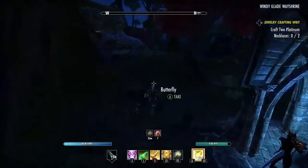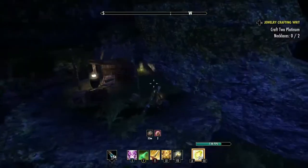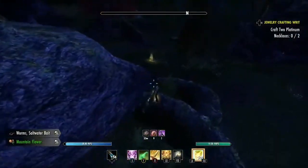Pass the way shrine, jump up on the rocks, and go behind this little tent building. You'll find another node there. Go around the rocks and there are two more.